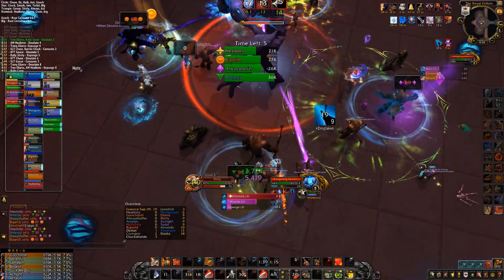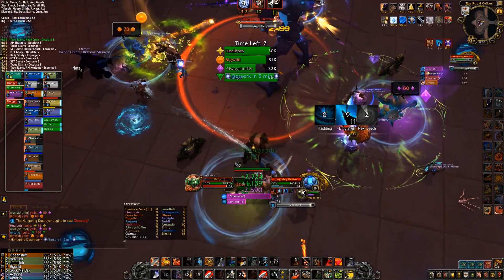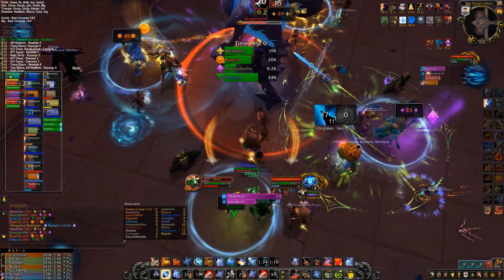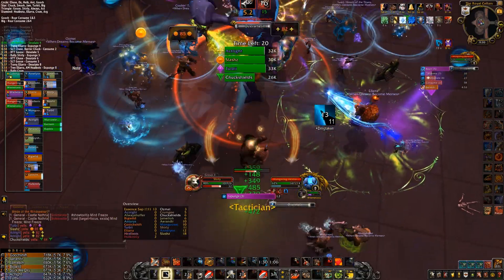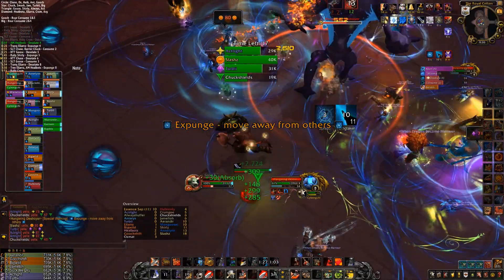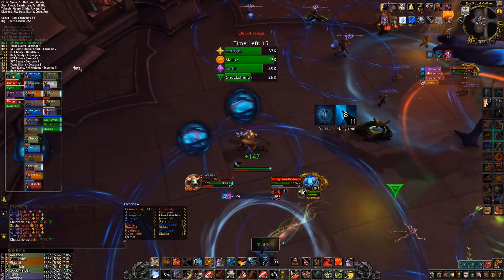All the people with the miasma need to get as far away as possible — that's how our raid was dealing with this — to separate those out so you're not siphoning off the entire raid. Then after it drops and switches targets, that's when we're all going to spread out coming back to the boss.